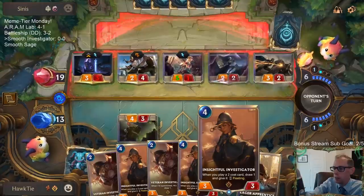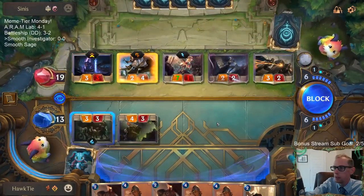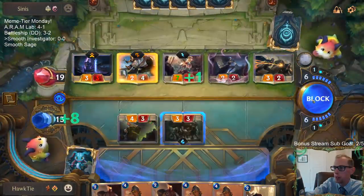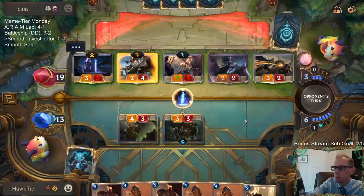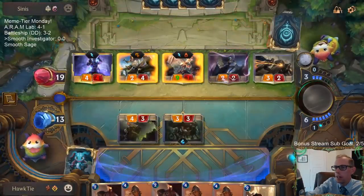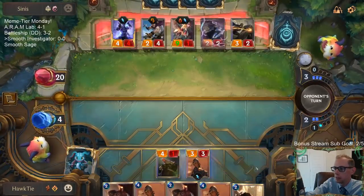This is where we start playing our Insightful Investigator and try to go for the win. Never mind — I guess we're blocking there. At least they're gaining 9 life when they're at 19, so they only get to gain 1 life.